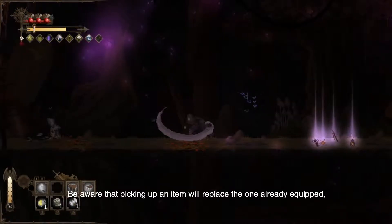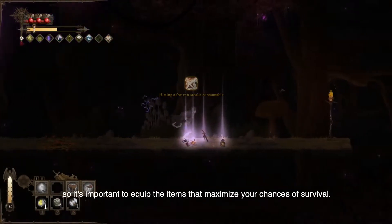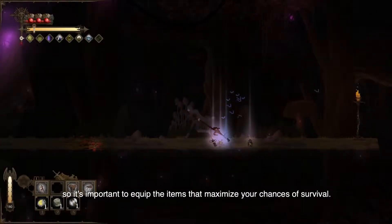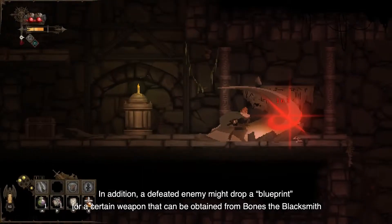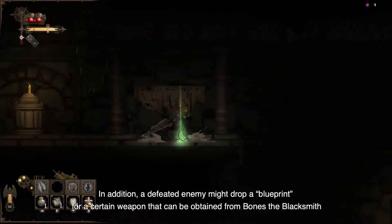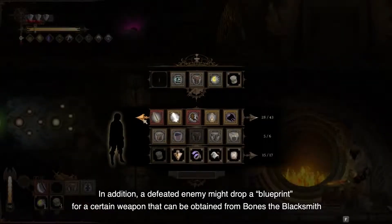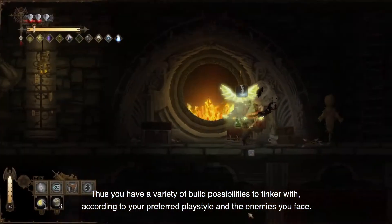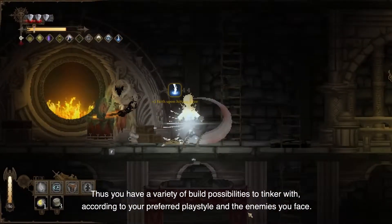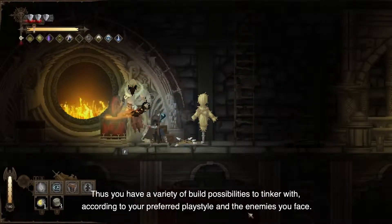Be aware that picking up an item will replace the one already equipped, so it's important to equip the items that maximize your chances of survival. In addition, a defeated enemy might drop a blueprint for a certain weapon that can be obtained from Bones the blacksmith. Thus, you have a variety of build possibilities to tinker with, according to your preferred playstyle and the enemies you face.